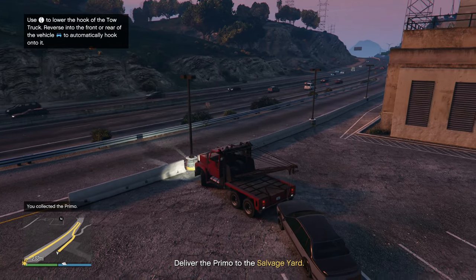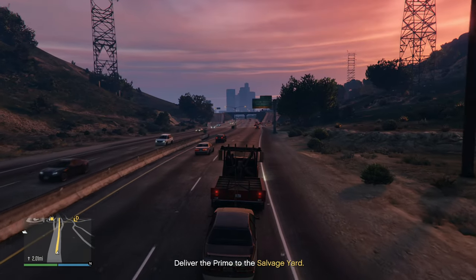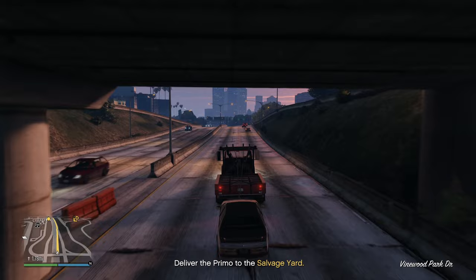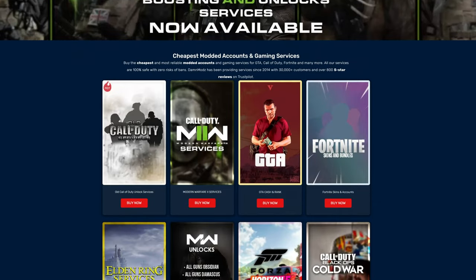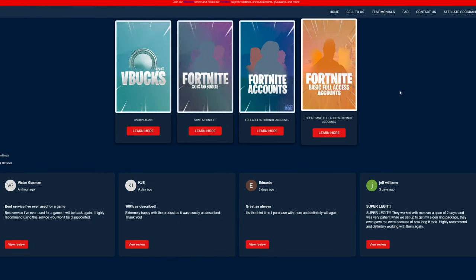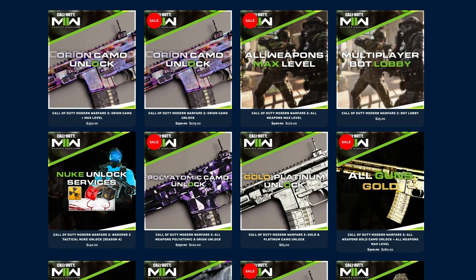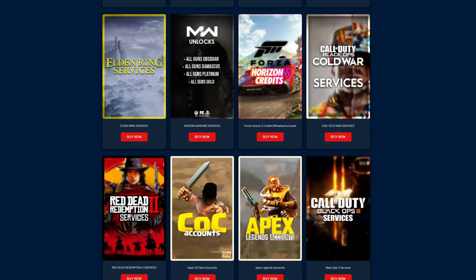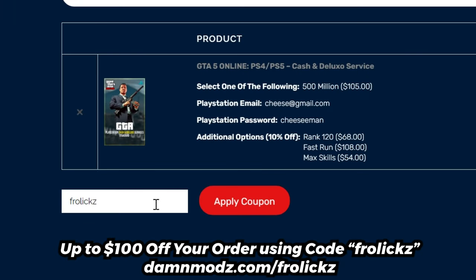All right let's back this thing up and hook it on. We got to make sure we turn on the flashing lights because we are now towing a vehicle. While I'm doing that, why don't you guys take a look at this video's sponsor. If you need any assistance in any of your favorite games like GTA 5, Fortnite, Forza, Call of Duty, and many more, be sure to check out Damn Mods down below in the description, and at checkout use code frolics to get up to a hundred dollars off your order.